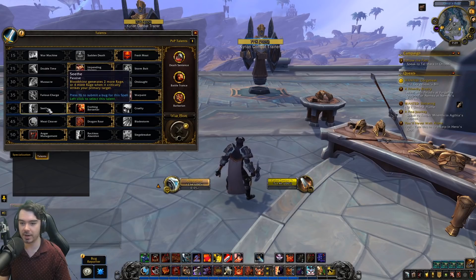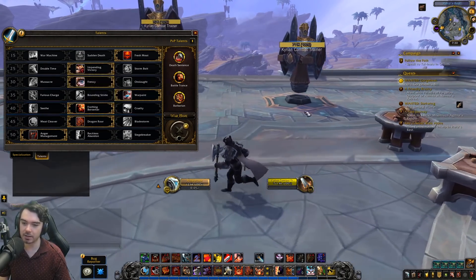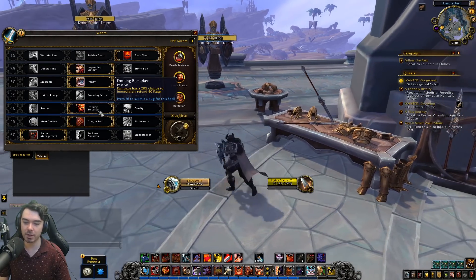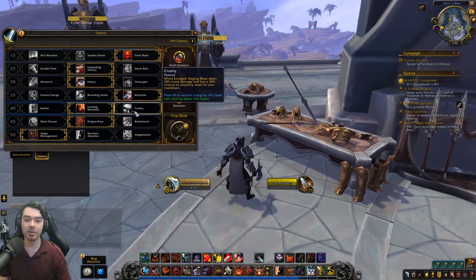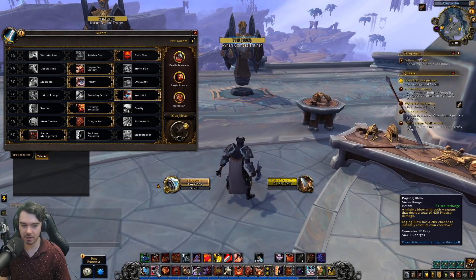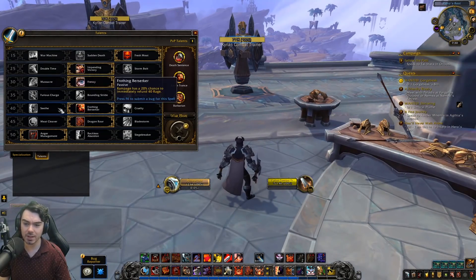At level 40, the new talent Seethe makes Bloodthirst generate 2 more rage (10 total), and 4 more rage when it critically strikes your primary target (12 total). Frothing Berserker has been reworked — Rampage now has a 20% chance to immediately refund 40 rage, which feels great especially during Recklessness for even more Rampages. Cruelty has also been reworked — while Enraged, Raging Blow does 20% more damage and has a 30% chance to instantly reset its cooldown, up from 20%.